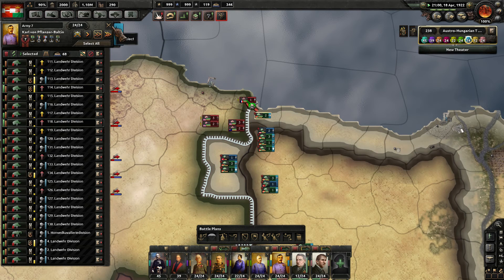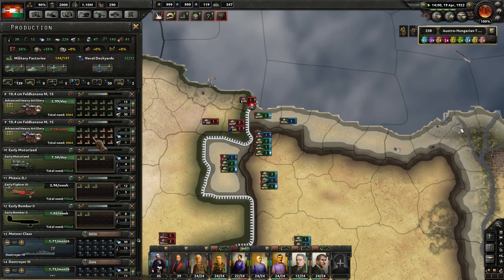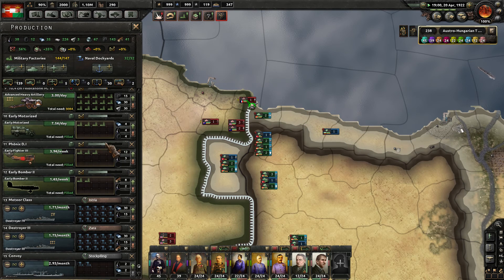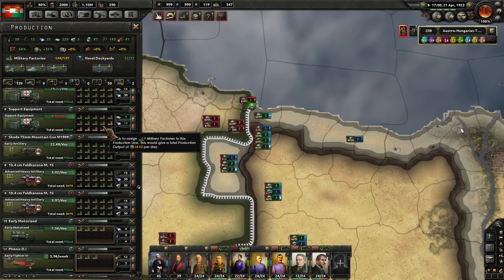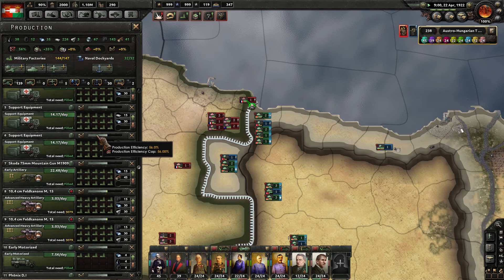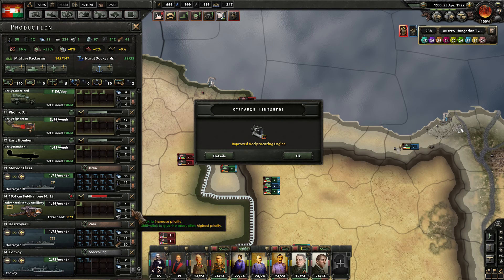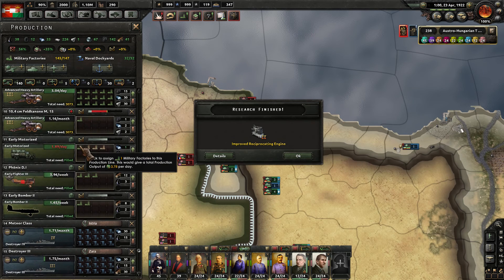Let's attack up the coast here this way. New military factories available, of course. We could open up another heavy artillery line — that may be good. Let's do that. The air stuff hasn't really come into play yet in the overall war — it's just not that time yet in history, I guess.